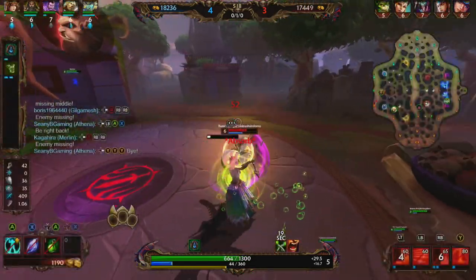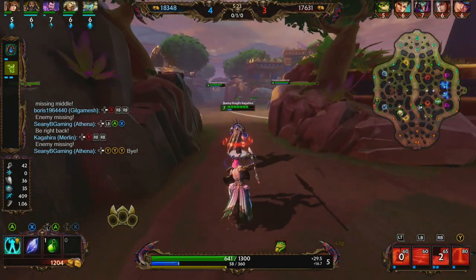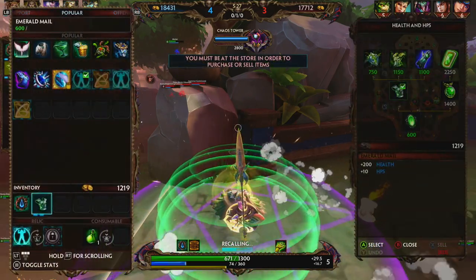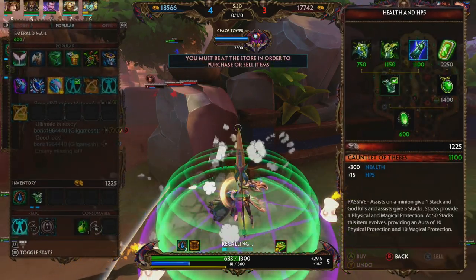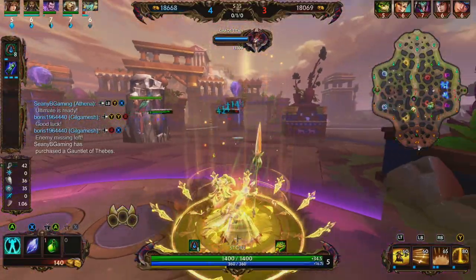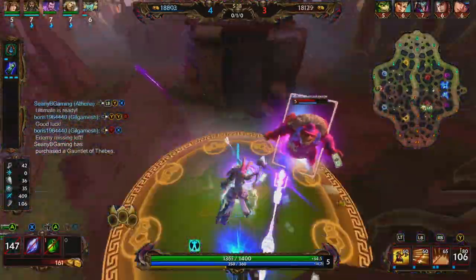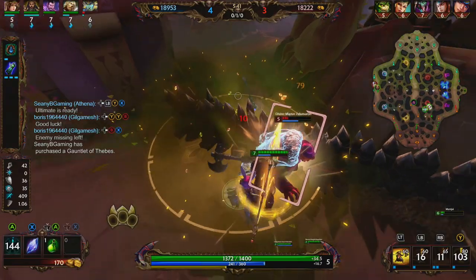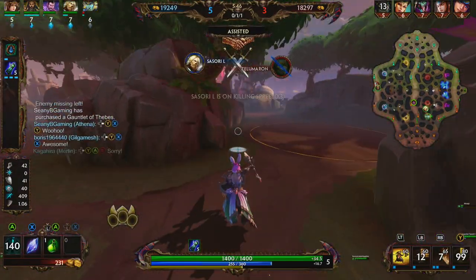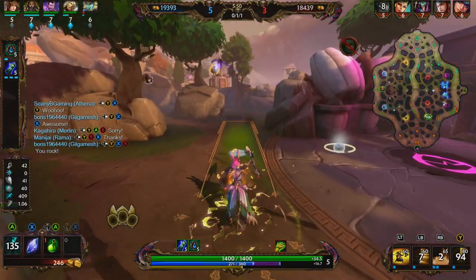We're going to back, but Sir Cat's here — we're in a little bit of trouble. Rama looks like he's in trouble too. We go ahead and ult in. He uses his ult to buy us time. We pick up Gauntlet of Thieves, ult in, pop our shield, activate our 3, get some good damage off. Thor comes in and we clean up Kuzumbo. We're able to save Rama — that's pretty big.